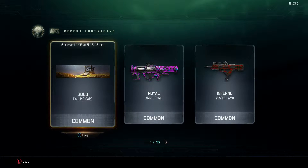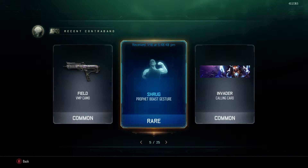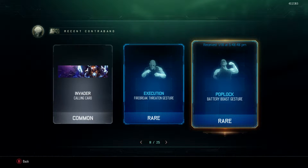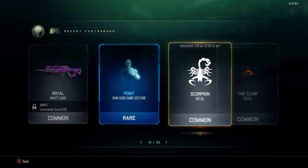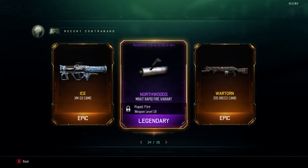Let's take a look back at what I just got: calling card camos, rare gesture, camo, calling card, rare gesture again, another one, camo, reptile variant, body theme, epic camo, and just some other bad stuff. So this supply drop opening wasn't that good overall — I didn't get down to the end.